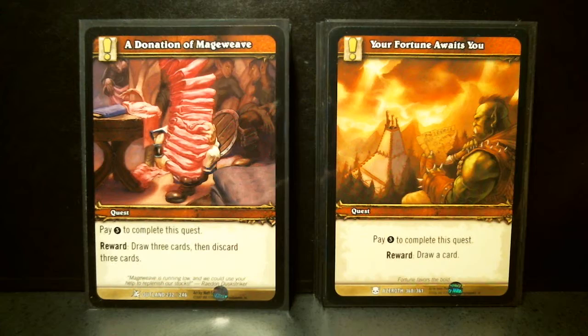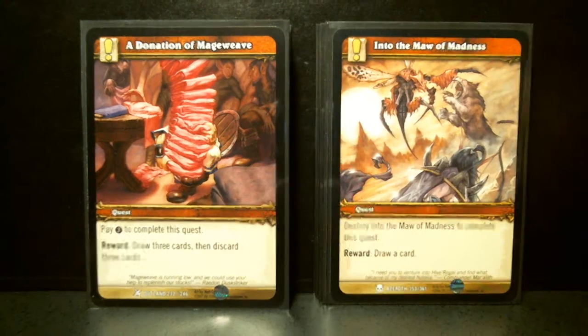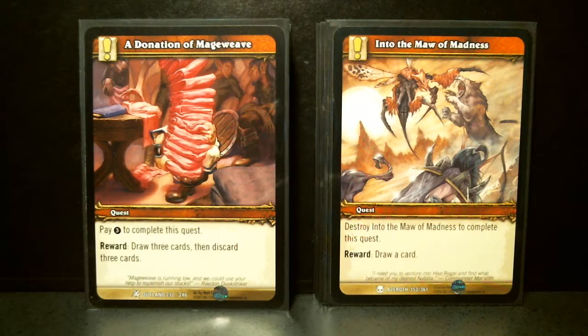Your Fortune Awaits You — great name. Pay three, draw a card. A Donation of Mage Weave: pay three, draw three cards, then discard three cards.